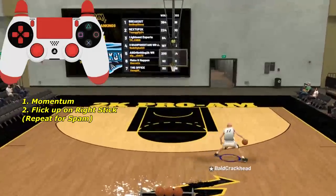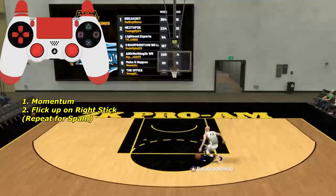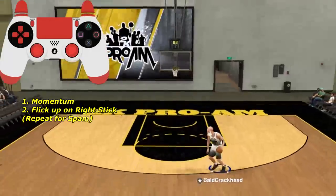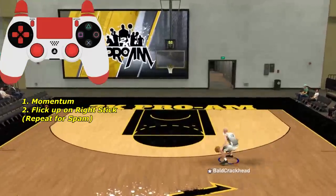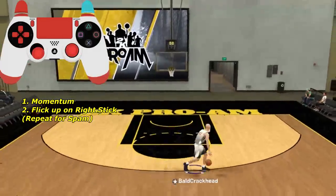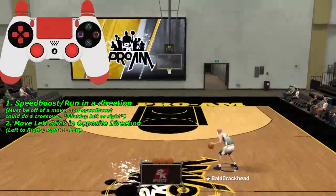Now we're moving on to the momentum hezi spam — a very easy combo. Momentum left or right, then flick up on the right stick for the hezi, and keep repeating: momentum left, hezi, momentum right, hezi. This combo gets a whole bunch of ankle breakers if they're not playing hands-up defense, but if they are playing hands-up defense, it's not going to do much.